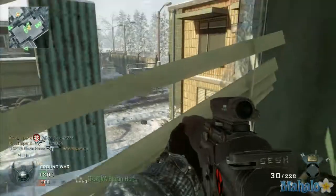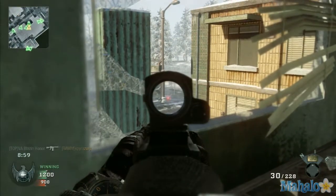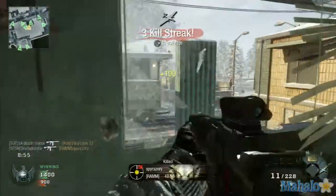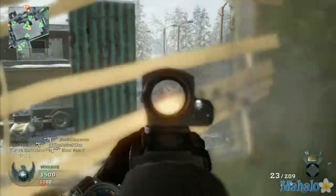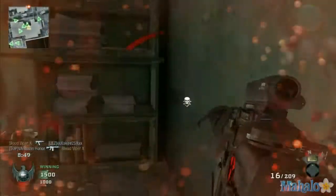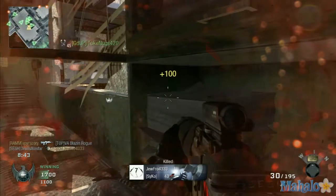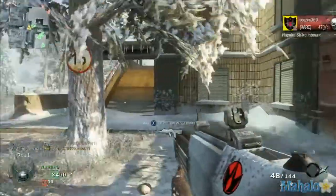If you switch spawns with your enemies and they start spawning outside the base, this window can be a place where you get a lot of kills. These broken blinds on the right side of the window — if you peek through them correctly, you can use them as cover. I don't mean cover from enemy bullets; I mean cover from their line of sight. That split-second advantage could be the difference between life and death.